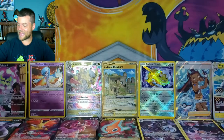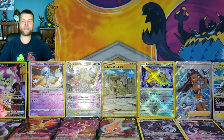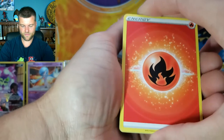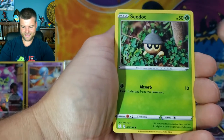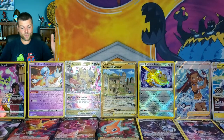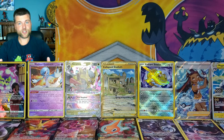Last pack! Let's get some last pack magic — no matter what it is I'll take any card. Starting with Fire Energy, Gastrodon, Lampent, Gift Energy, Shuppet, Wurmple, Tynamo, Seedot, Horsea, Reverse Holo Binacle — and a final hit! That is 21 hits out of 36 packs — that's amazing! So we got gold, two V-Stars, two Radiants, Full Arts, Trainer Galleries, and a whole bunch of awesome cards.